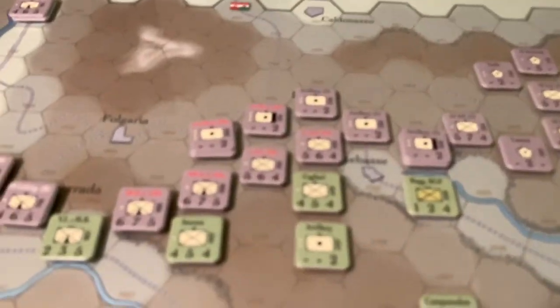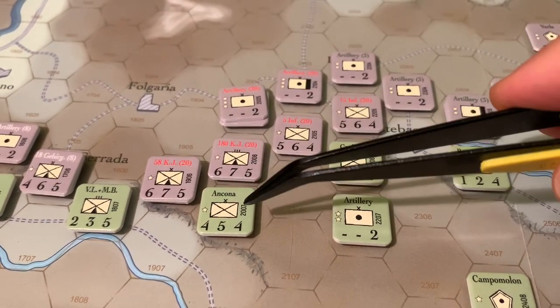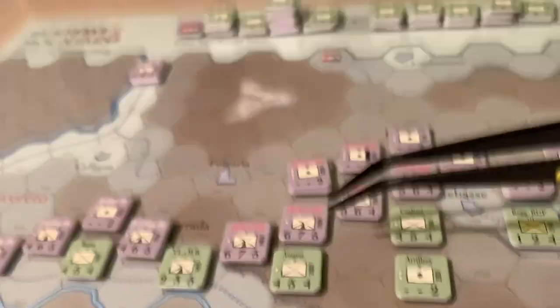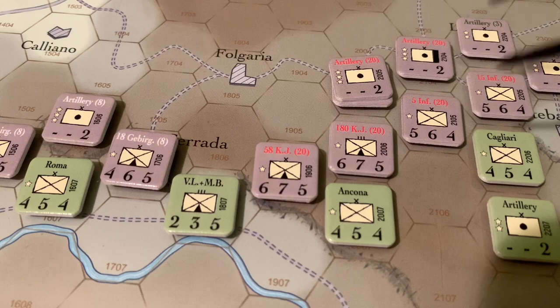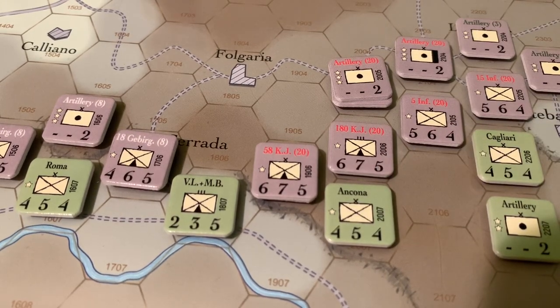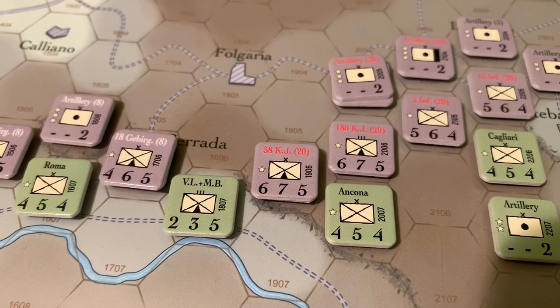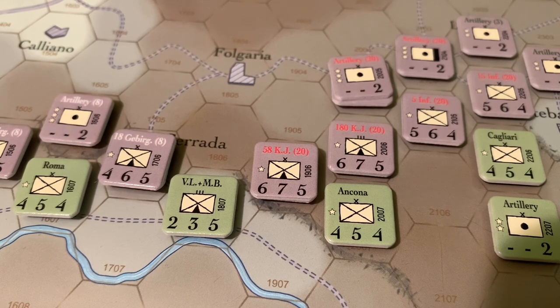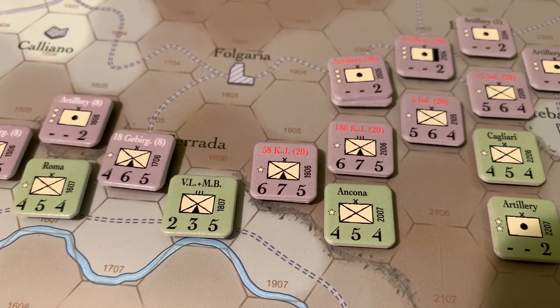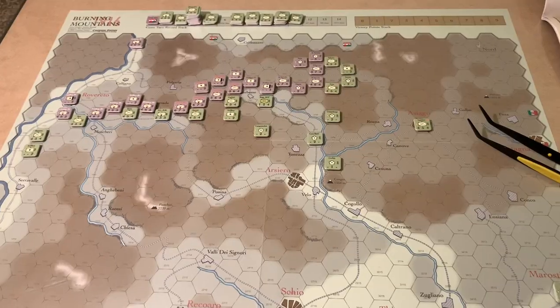I also really like how the counters seem like they're hand-drawn — there's a sort of grittiness to the line work here. It looks like someone came in with a tiny little pencil or marker and drew these on the counters, which is a great aesthetic. Hats off to the artist — let me find the article. Graphics: Ilya Kudryashov. Nice work, sir.